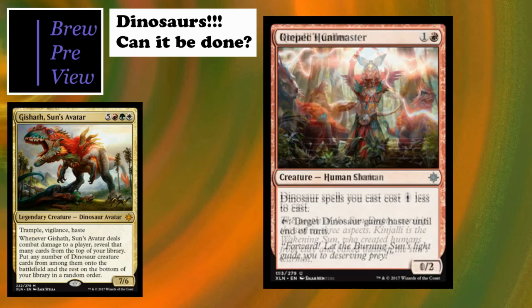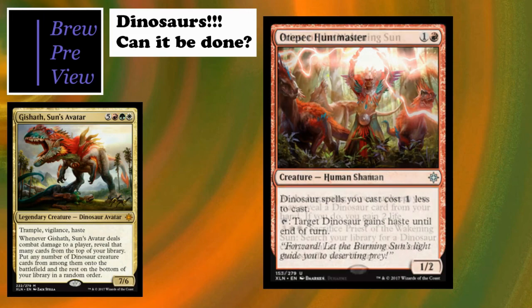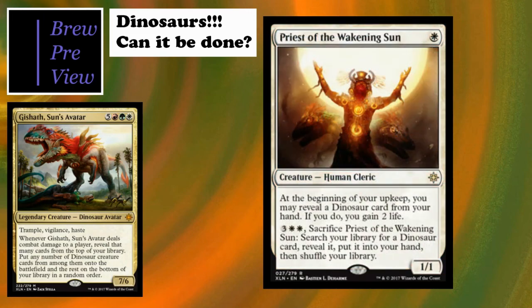Otepec Huntmaster is a two-cost 1/2 human - dinosaur spells cost one colorless less. It also has a tap ability: target dinosaur gains haste until end of turn. This card snuck up on me quite a few times in pre-release because I didn't pay attention to the tap mechanic. You can definitely benefit by sneaking in extra damage when your opponent doesn't realize you can give something haste.